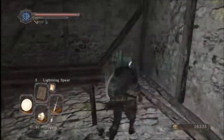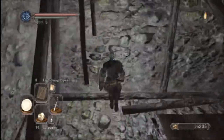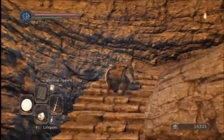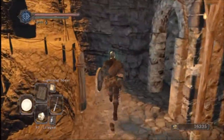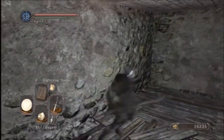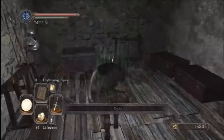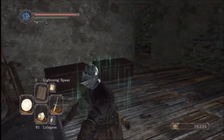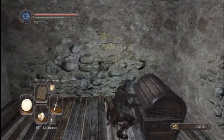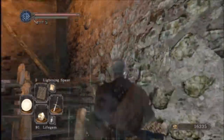I'm going to head in through here real quick and there's nothing here. I think this is a fake wall. Yep, that was a fake wall. And of course there's a bunch of items here. We got a large titanite shard - please let that not be a trap - it's not. And a firebomb - we got a couple of firebombs now too. Not a bad find, we're finding some good items.